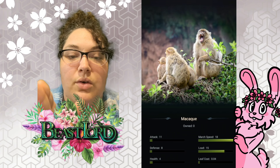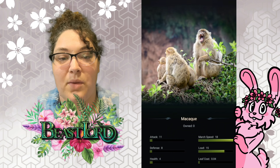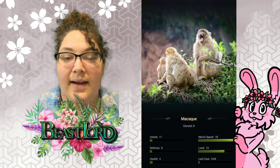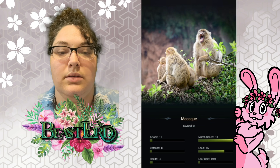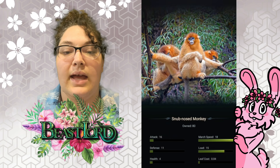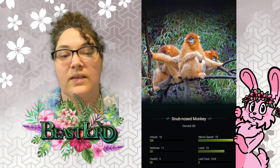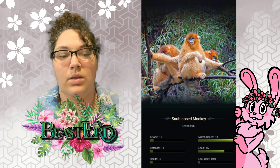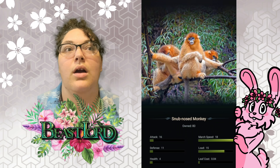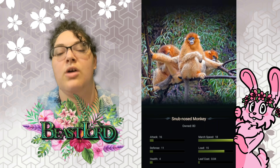Right here you can see this is T1 — it's got a small attack, a very high march speed, and a high load. T2 has the same march speed and the same load, just a little bit more attack. T1s and T2s are the ones you're going to want for gathering, regardless of what you end up specializing in. You want T1 and T2 omnivores for that.